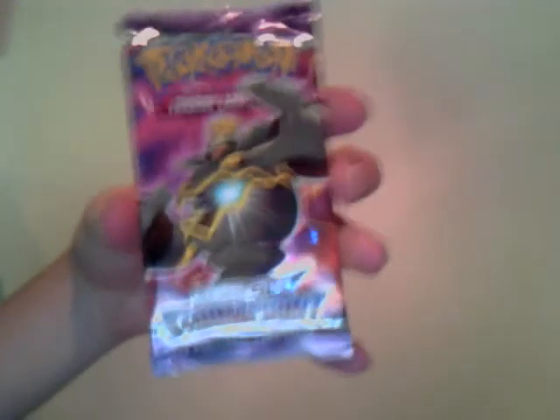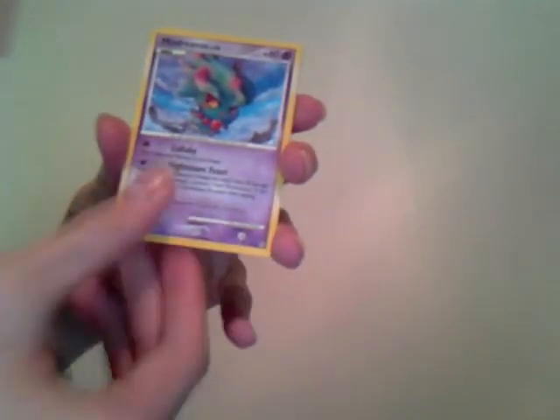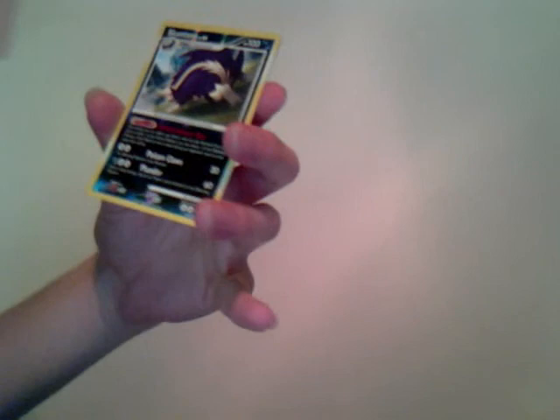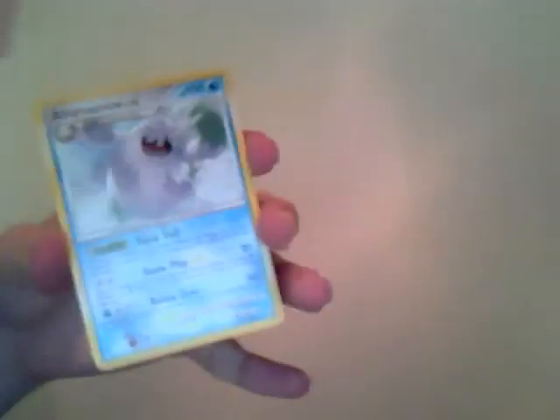No holos yet. Hopefully this last pack, the Dusk Noir, saves the best for last. Cards are: Croagunk, Stunky, Finneon, Misdreavus, Skuntank Reverse — yes, it's a rare — and an Abomasnow. So no holos, but two rare reverses, not bad. And we got the promo Dusk Noir, so that's a holo.